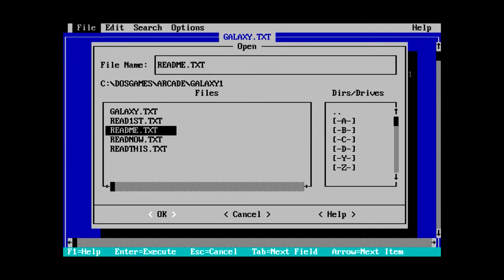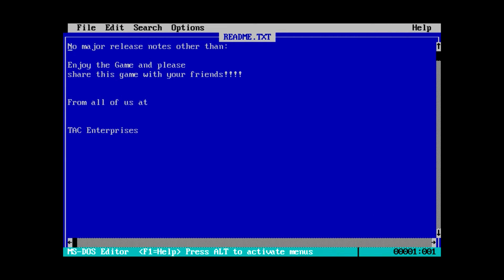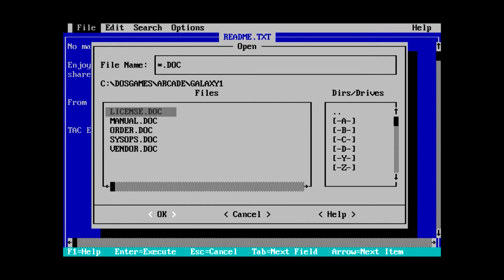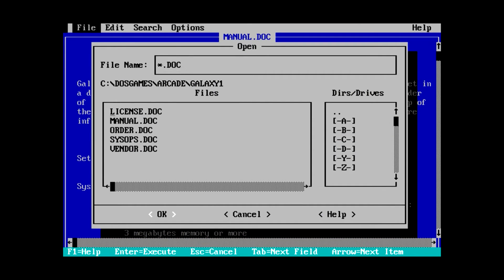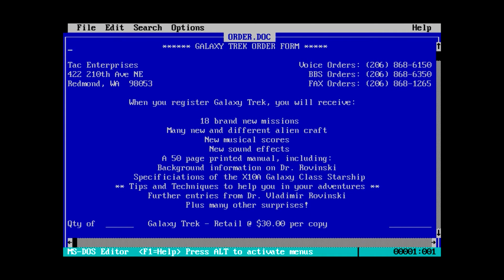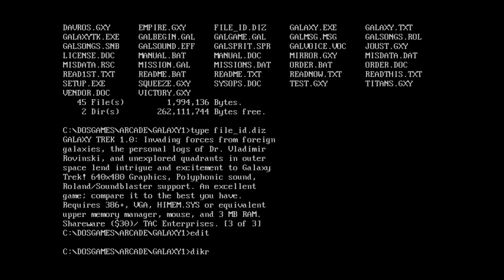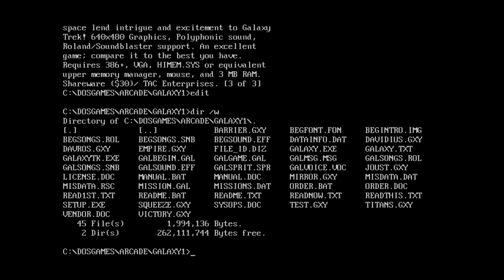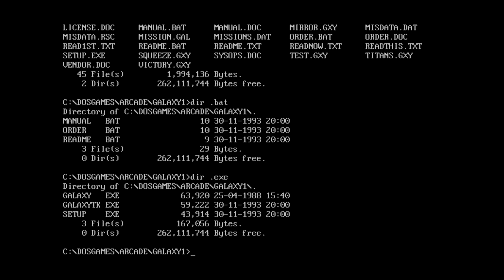There's a text file here for a Galaxy Conquest by Alfunk made in 1988. But then we've also got files pertaining to Galaxy Trek 1.0, made by TAC Enterprises. Most of the files are for Galaxy Trek, but there's also something called Galaxy Conquest — so which files belong to which is the big question. Galaxy.exe is dated 88, so that's the Galaxy Conquest game, and the two executables dated 93 are probably for Galaxy Trek.